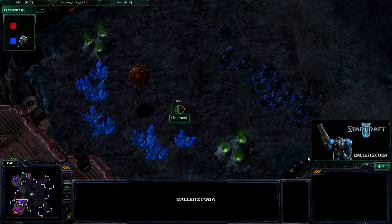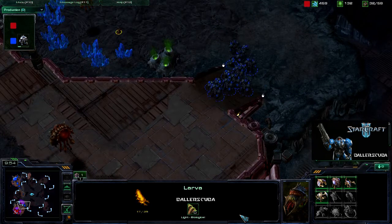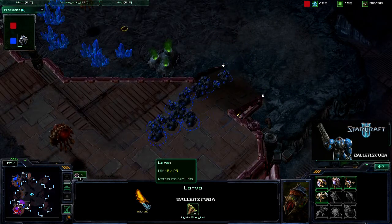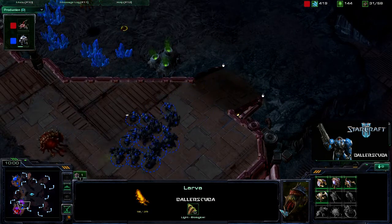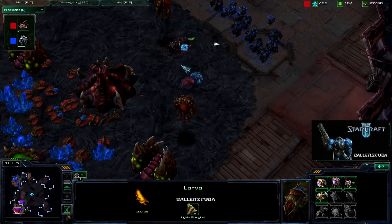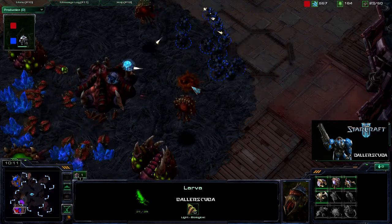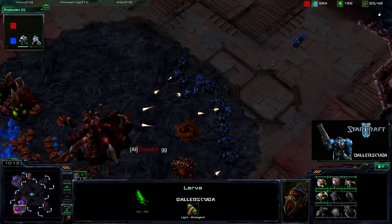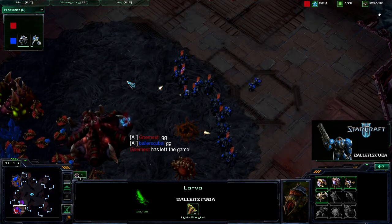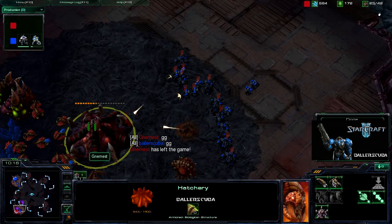Broodlings are going to get more damage done than those roaches. Just one shot and it's gone. I leave that larva alone — don't want it to die. I kind of like it. It's cute. Look at that adorable face. I'm going in, taking out the Queen. Once that Queen is gone, I know it's pretty much game over. Taking out the Spinecrawler — it doesn't even get a chance. And that's the game.